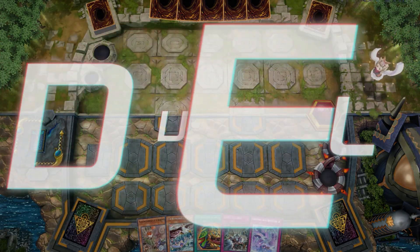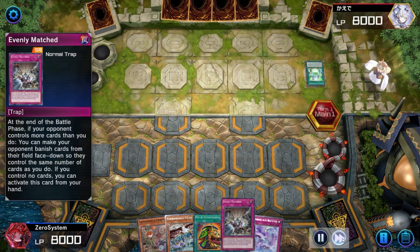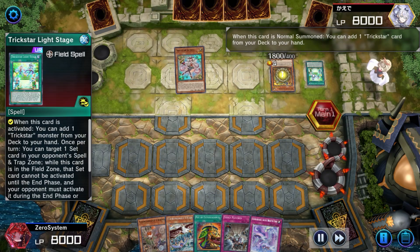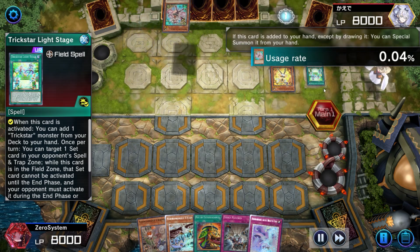So this match was kind of nutty. Opening hand looks pretty good, but we are going second. Thankfully, we do have the Evenly Matched and the Pot of Extravagance to maybe play out of or draw out of whatever board the opponent sets up. This is in Master Rank 4, in order to get to 3.